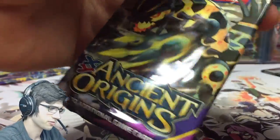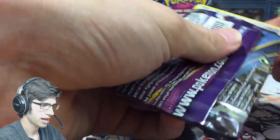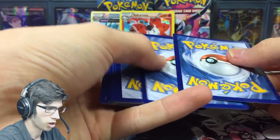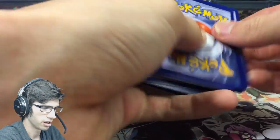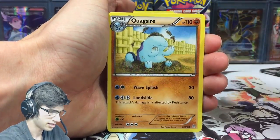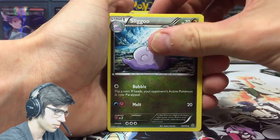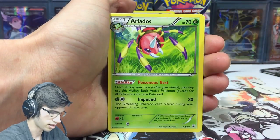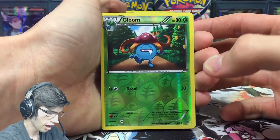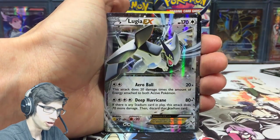I'm glory hunting at the moment, if you guys didn't know. Spoiler warning — skip ahead if you don't want to be spoiled — but I currently have all the holos in the set in my binder. So I'm literally just glory hunting: I need the full arts, the EXes, and I think I'm missing one secret rare.